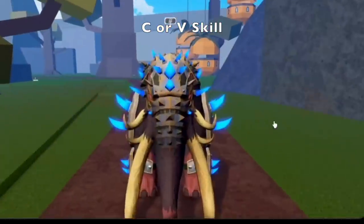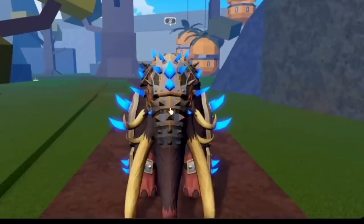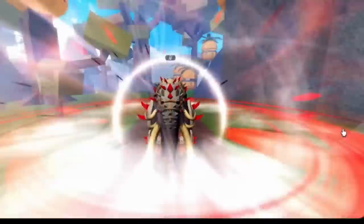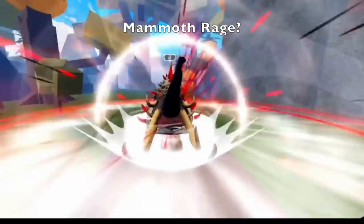Next up, the C or V skill. This is also part of the clip. Check the color of the horns — I think every time it happens, a special skill is being used. For the name, I think this is Mammoth Rampage, or maybe Mammoth Rage. How's the name, guys? Comment in the comment section.